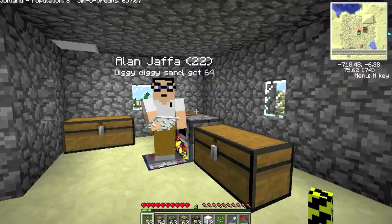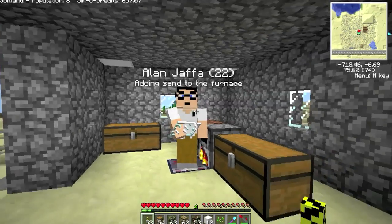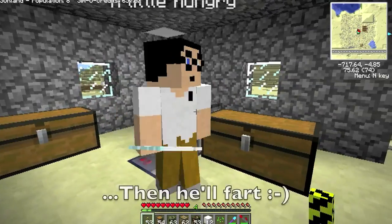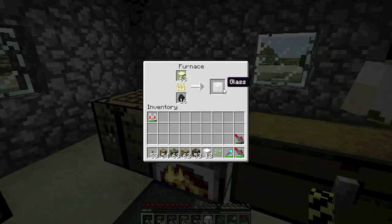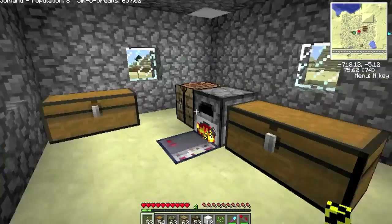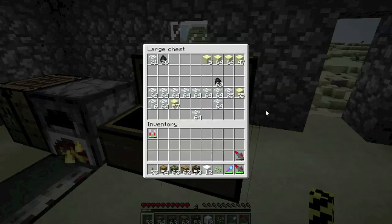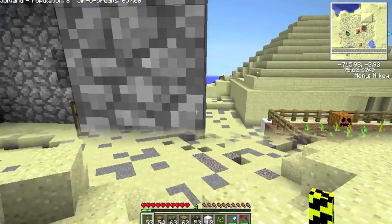So he'll put that in the chest first, then he'll check the sand level and take any glass out. See, he's topped up the sand and taken the glass out and it's just starting to go again. So eventually you'll end up with just a chest full of glass and maybe a bit of fuel left over — plenty enough to build glass towers and everything from that.